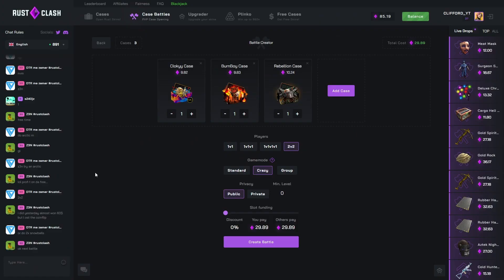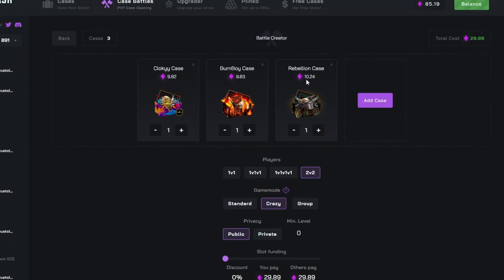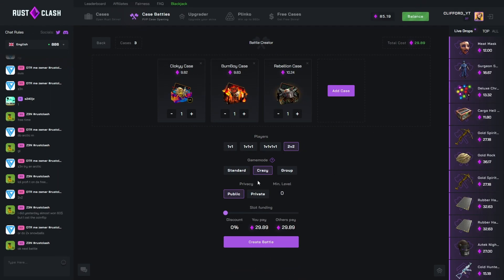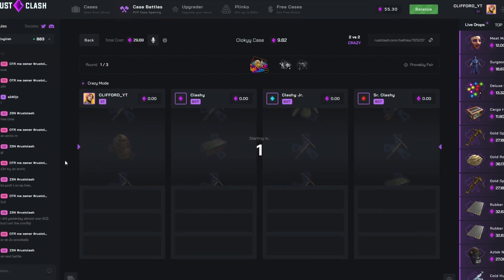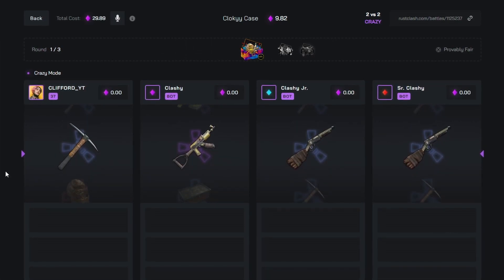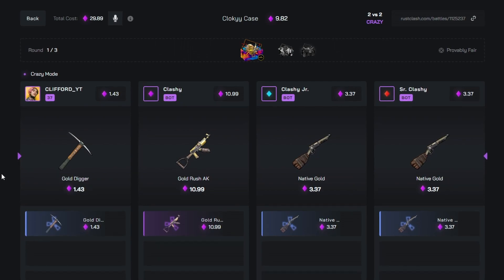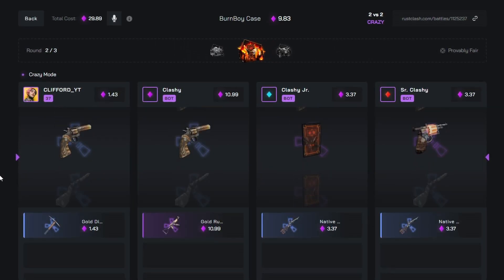This time doing a cloaky, burn boy, and rebellion case, about 30 bucks, 2v2 crazy mode. The only way I'm going to be annoyed today is if I actually pull something like the face mask — I've never pulled that before. Okay, we're starting off a win; if that went down one more that would have been a face mask — we obviously need to lose.